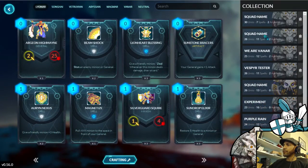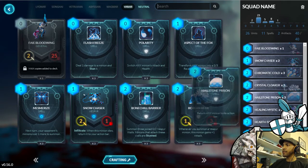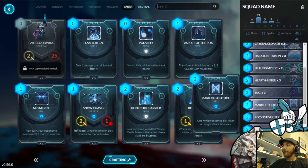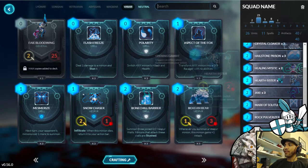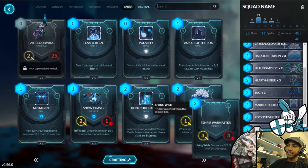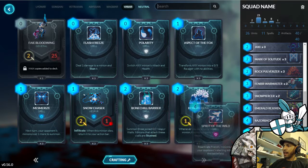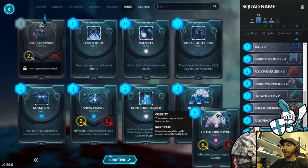I have an old remnant of the deck I can show off. It was something along these lines — with Snow Chasers, I was running Mark of Solitude to combo with the Jaxies and Rock Pulverizers. And again with the big combo: Spirit of the Wild and Frostworn Rhino.